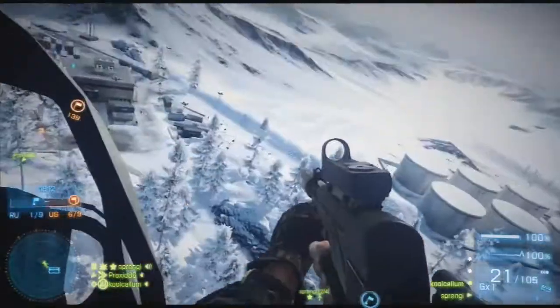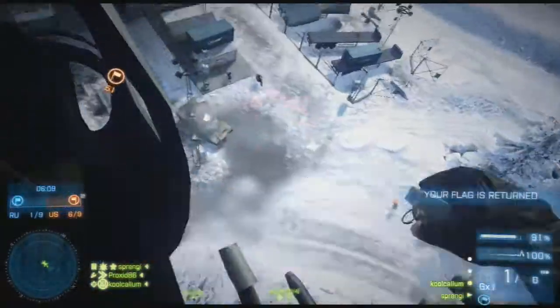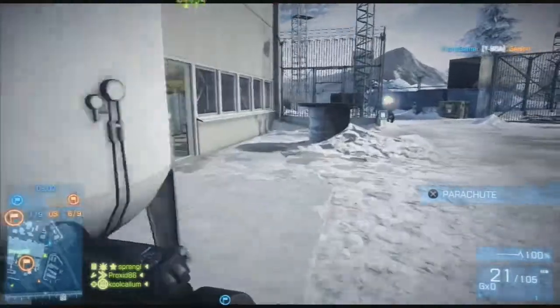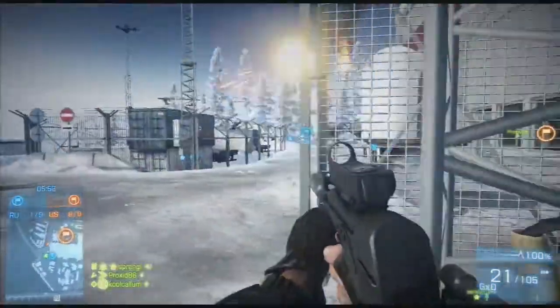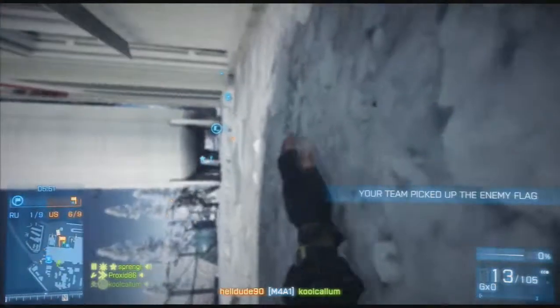As you see, I'm just hugging the blind spot of that tank. Here I come in a helicopter, and this is the reason why I picked the recon class — because you get the spawn beacons so you can just plunk them down wherever you want in the enemy base, then you can flood all your squad in, which could be a really good advantage to capturing the flag.